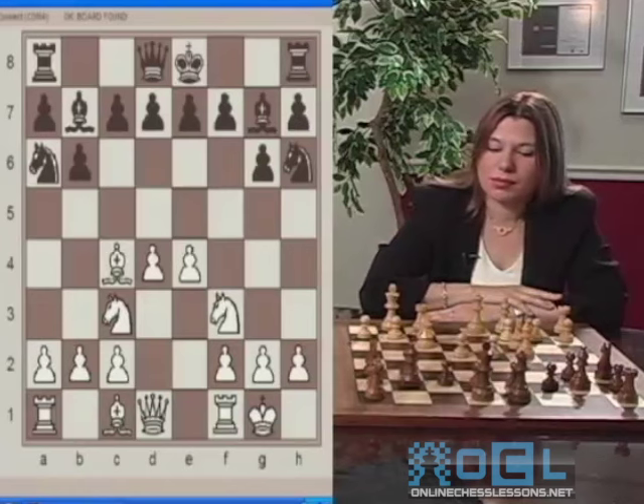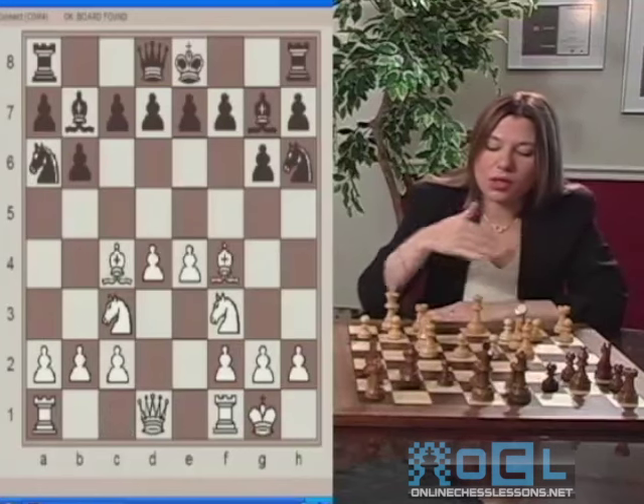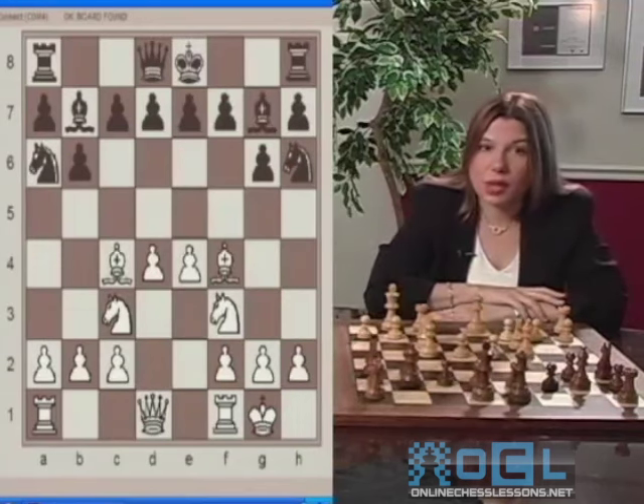White plays Bishop to F4. White continues developing. Finally, all the pieces are developed very nicely, all of them controlling the center. This bishop controls the E5 square.